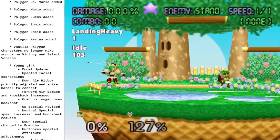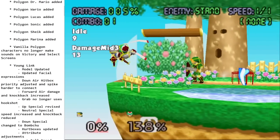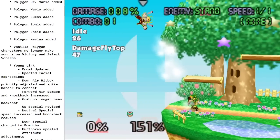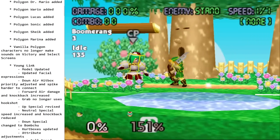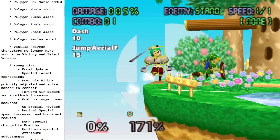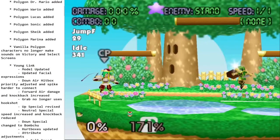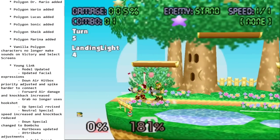His boomerang got a change — it's not a visual change, but it goes faster. However, the knockback is reduced, so it doesn't put them in tumble anymore. What this does is make tumbling with it a little simpler — you don't have to worry about them teching or anything like that. They're faster but with less knockback.